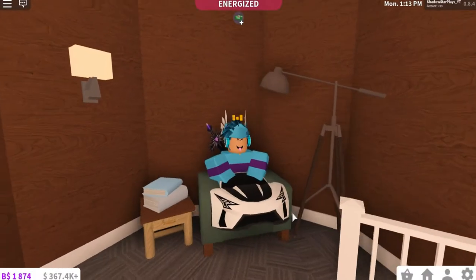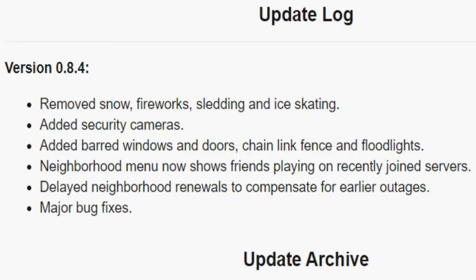Hey guys, it's Shadow and a new Bloxburg update just came out. They removed snow fireworks, sledding, and ice skating — goodbye sledding. They added security cameras, which is literally the coolest thing.